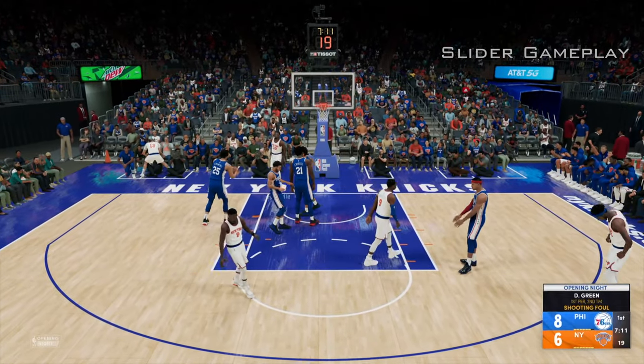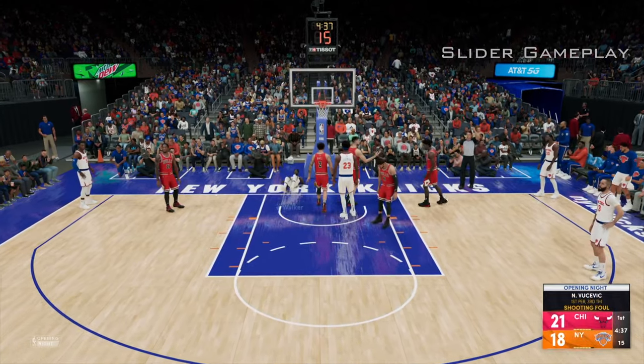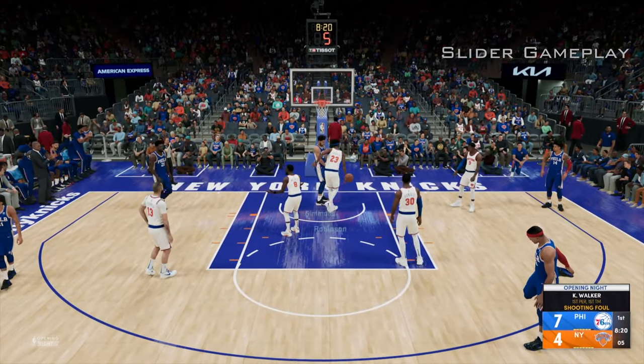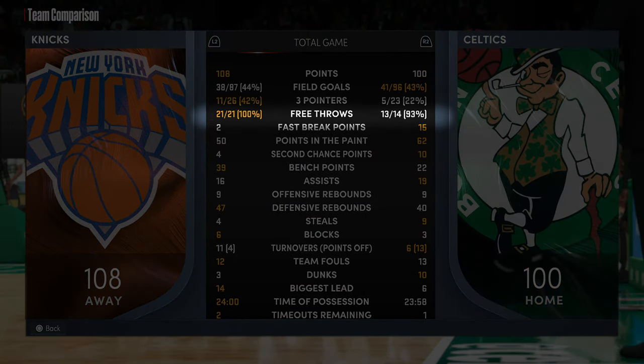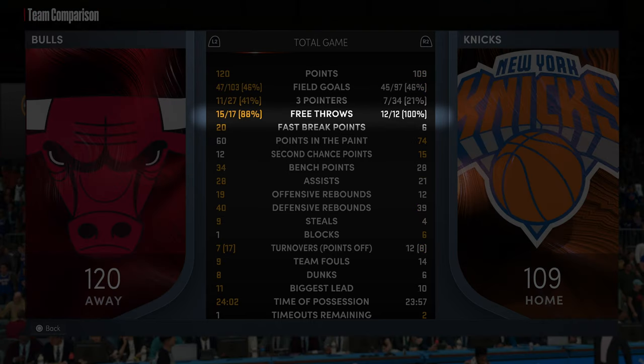Here's a foul tip: if you play with the layup timing off, you're going to see a lot more fouls when driving into the paint. It might just be an animation thing — who knows — but so far this has worked for me. In my recent games, you can see that my free throw attempts are increasing. I'd like to see the CPU get more attempts as well, but this is progress. I like it.